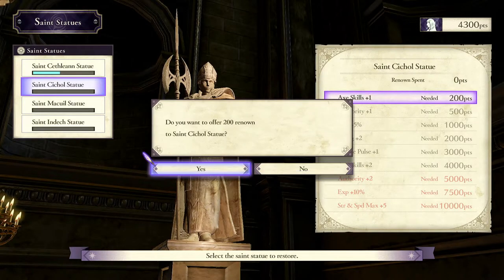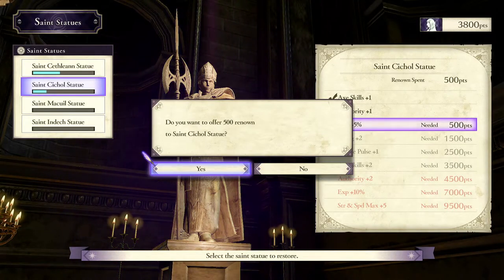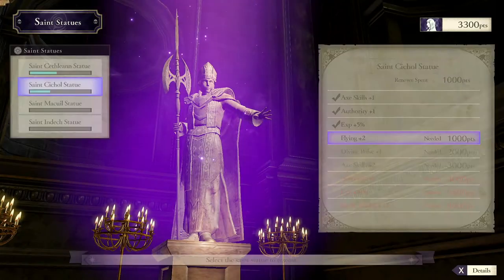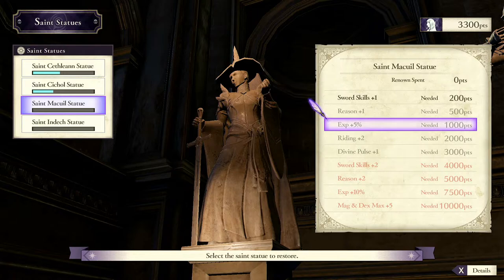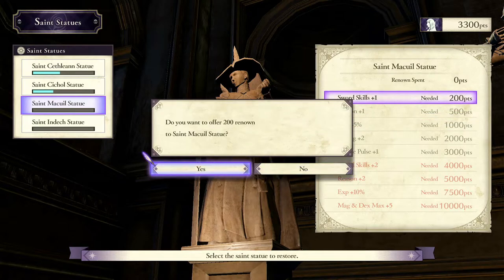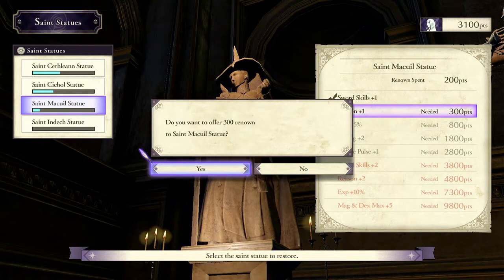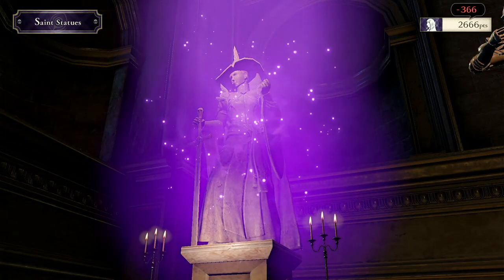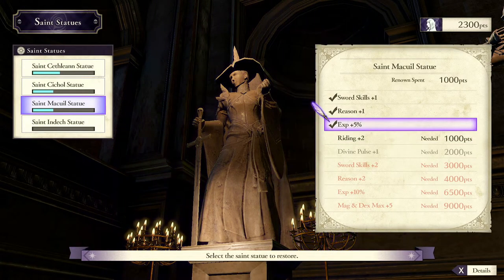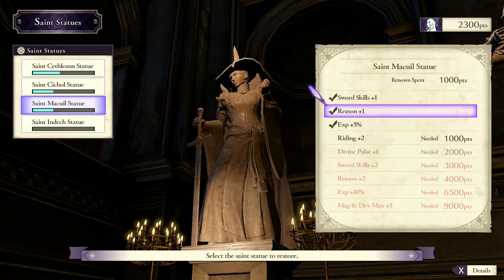It's very cheap to do so — it only costs 1,000 Renown total. The way the system works is it tells you the total number you need. For example, to get to EXP +5% it costs 1,000 total: the first upgrade is 200, the second is 300, and the third is 500. I recommend getting all the EXP +5s because you're not going to be able to get EXP +10 for a while, so you might as well get 20% bonus XP, which gives you extra level ups.